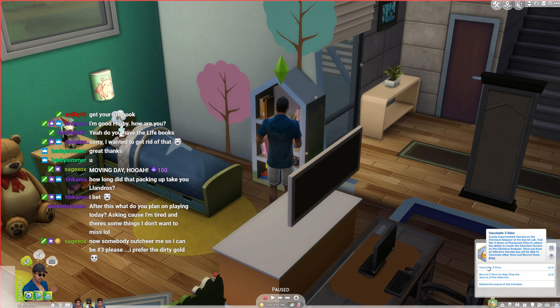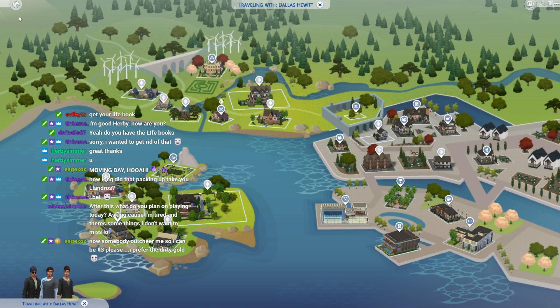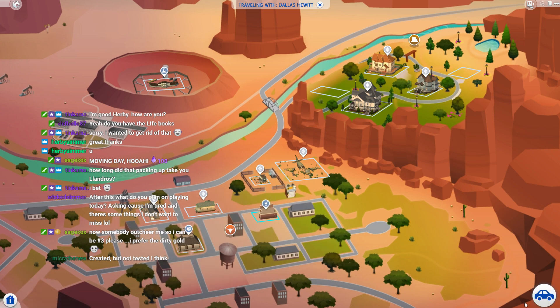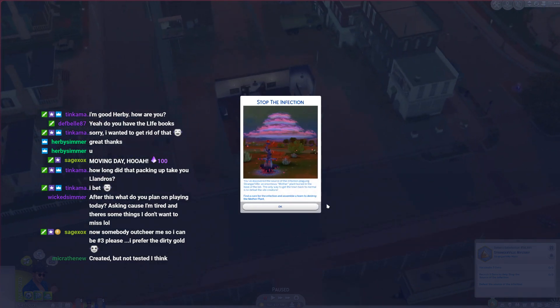To do this, you've got to create the vaccine and test it three times on a possessed sim to unlock the ability. Let's go over to Strangerville and get started. The rest of the family will take care of themselves — they typically don't, but let's go into town. I'm going to go to the bar first and see what we come up with.